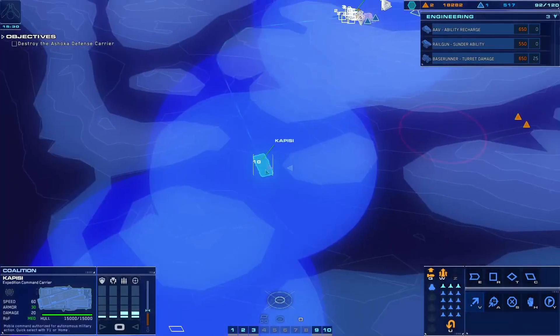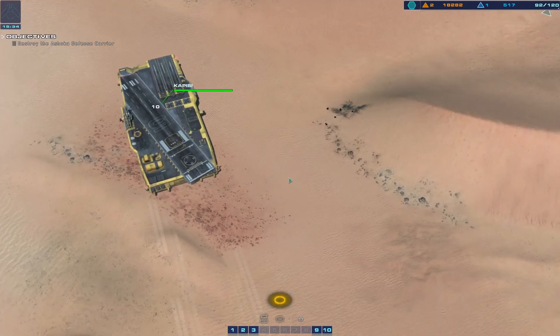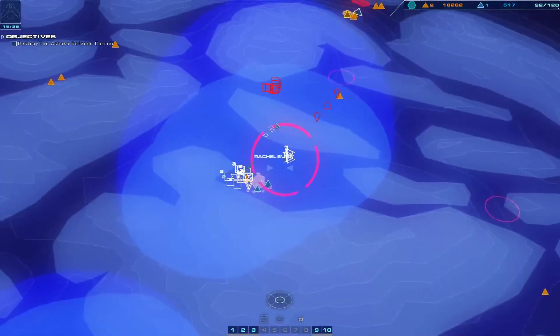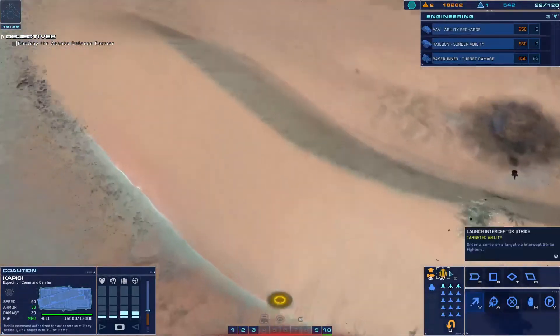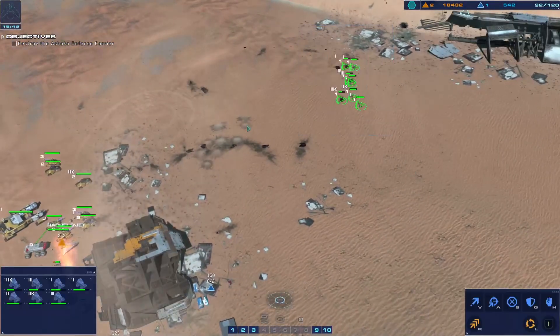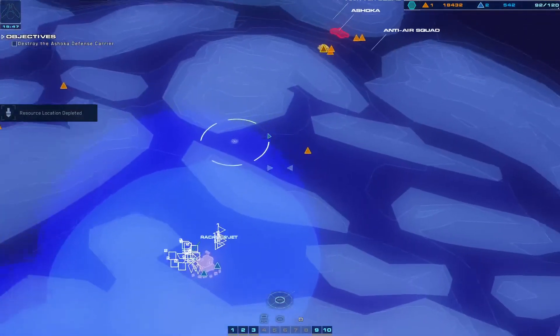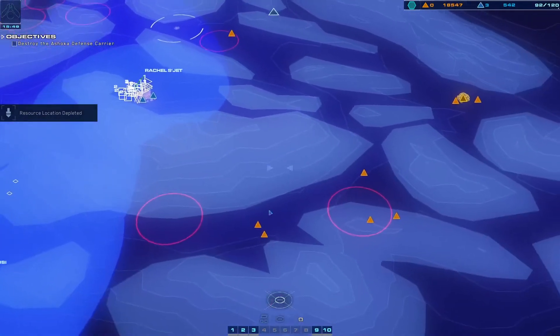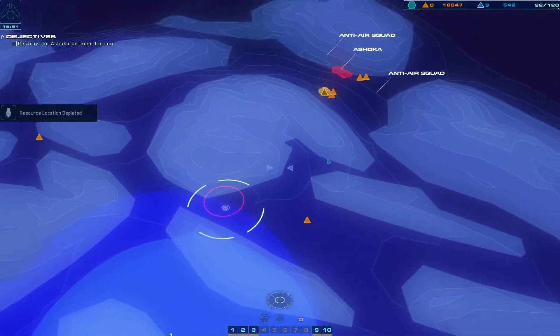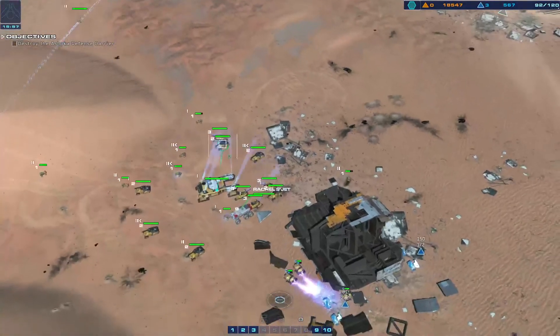Where the hell are you going? Oh, you're making your way to Rachel - no no no, stay over here. We're on approach. Enemies salvager neutralized. Strike systems online, ready to burn. Oh, they've got anti-air squads set up. Okay, we'll have to take care of those later.